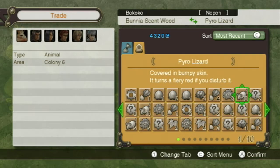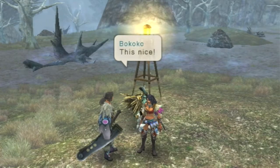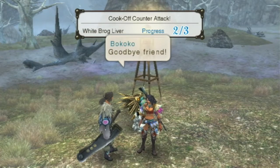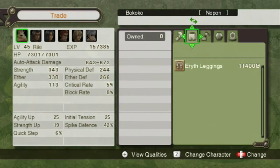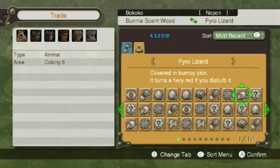I'm done with them, so pyro lizards should be good for this. I have plenty — they're not the best gift, but I do want to save at least a couple of them. So we'll trade for that. Take this too, and we get the white brog liver that I'm actually after. I only need to do that one more time. Let's take care of that on screen since it should go quick, now that I know what I'm actually trading. Over to the bunny ascent wood, and then you can have the pyro lizard.